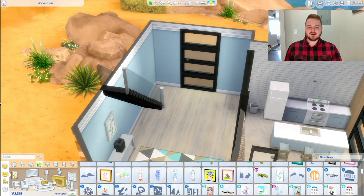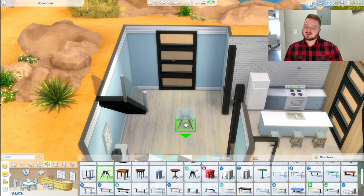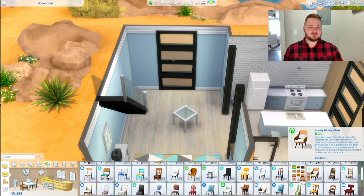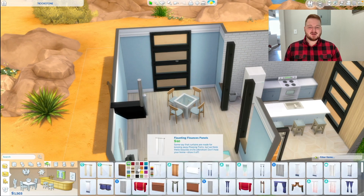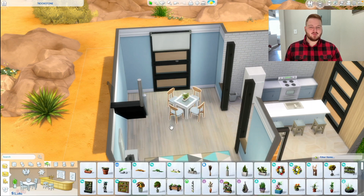Now I did fit a lot of stuff under the stairs there, so I felt like that was a good use of space. I wasn't sure how I felt about it because it wasn't very decorated, but once you move in and you start making some money, you can always upgrade it and decorate it more. Now thinking about it, if you look at that dining room table, I should have left that natural wood color — I felt that would have looked a little bit better.